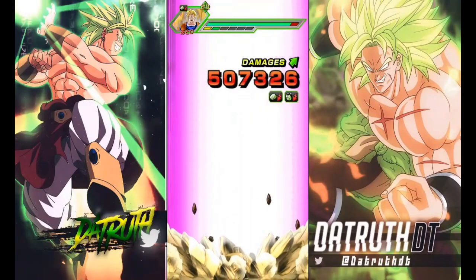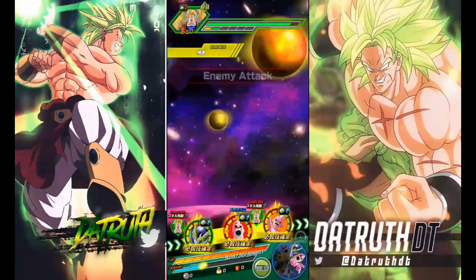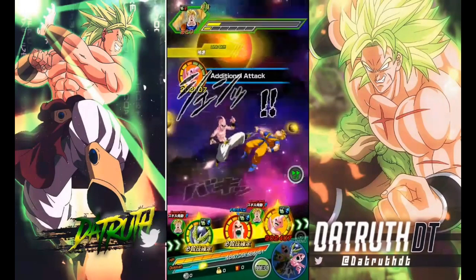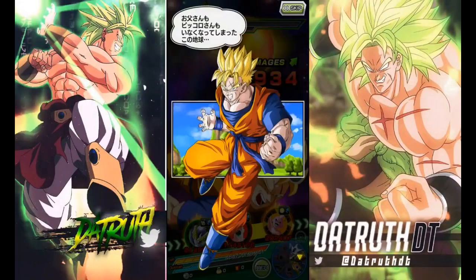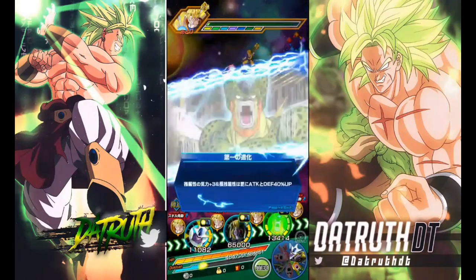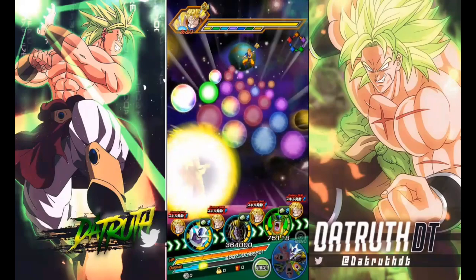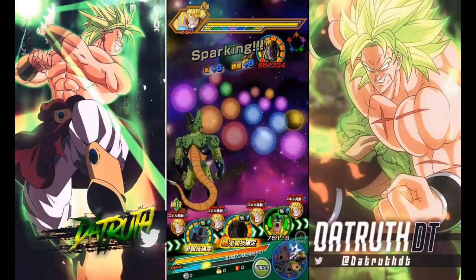It just goes to show how good that ability really is — that additional ki per ki sphere. Having Baby out at the start of the turn, even though you can't actually do that normally, because Great Ape Baby is gated very hard. In order to use him, it has to be 40% or less HP and a high chance, so getting below 40 HP is not easy at all.